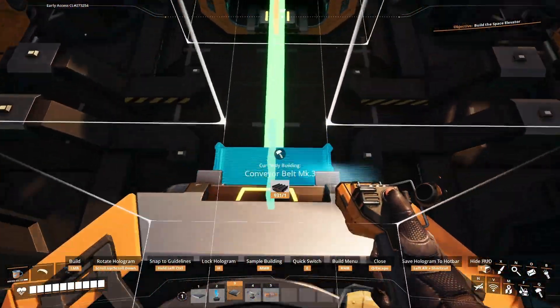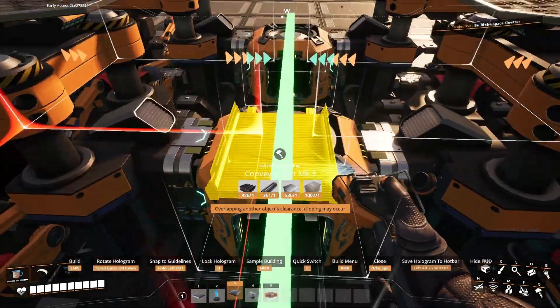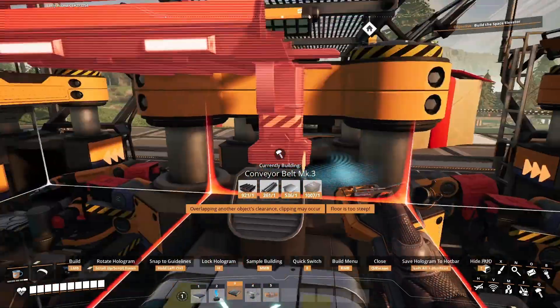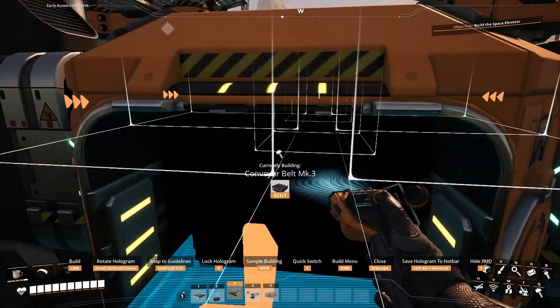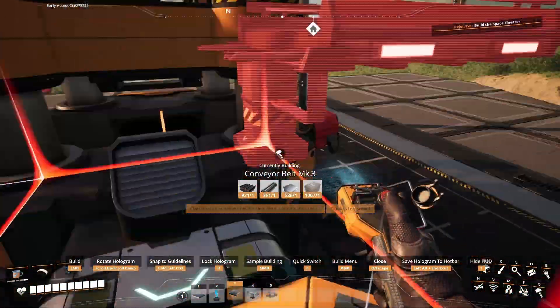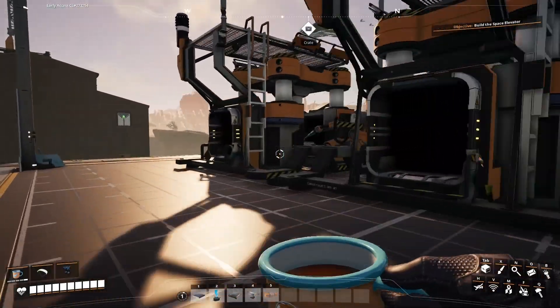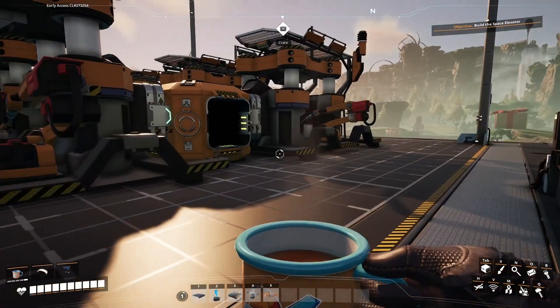Let's go ahead and get all of these conveyors hooked up. I'm just going to use MK3 belts just to make sure everything runs nice and quick coming out of here, although there should only be 60 per minute so I shouldn't need any more than MK1. But if it does get backed up for some reason, I want whatever is in the machines to actually empty out.